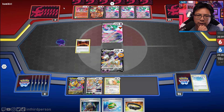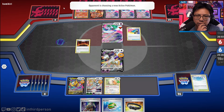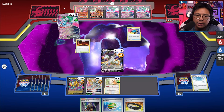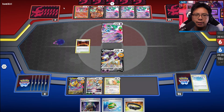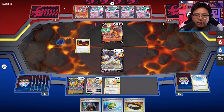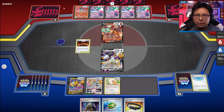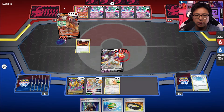They're softening up the other Arceus, trying to make it easy for one-shots later. Entei Valiant is an okay deck — it's a little inconsistent. It made a big splash at LAIC, finished second famously in that tournament, and then kind of hasn't done too much since. It's had some top 16s and top 32s here and there. But yeah, we are going to get blasted here.